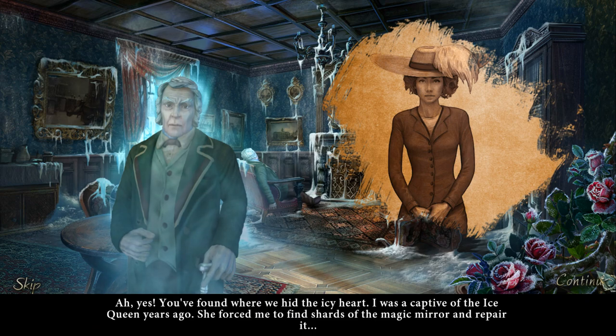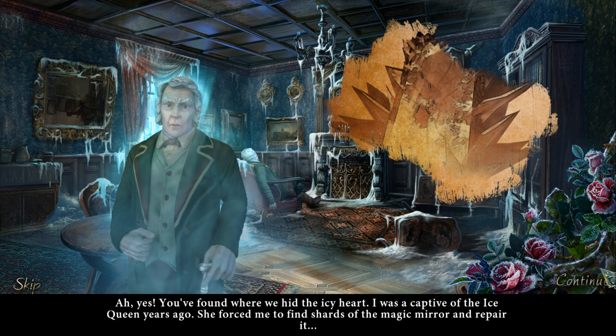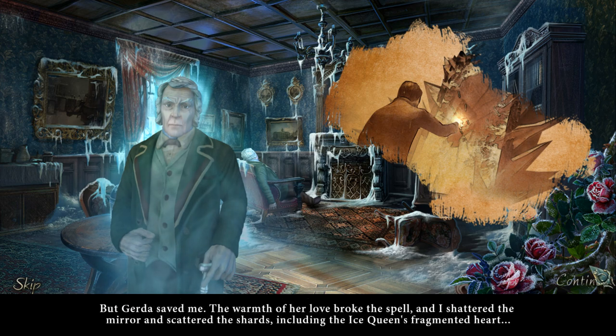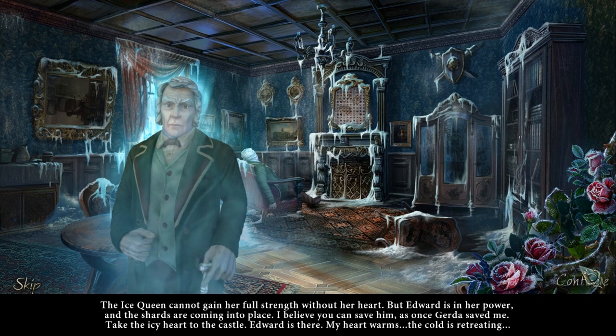You found where we hid the Icy Heart. I was a captive of the Ice Queen years ago. She forced me to find shards of the magic mirror and repair it. That's what she's doing right now with my beloved Edward. But Gerda saved me — the warmth of her love broke the spell — and I shattered the mirror and scattered the shards, including the Ice Queen's fragmented heart. The Ice Queen cannot gain her full strength without her heart. But Edward is in her power and the shards are coming into place. Take the Icy Heart to the castle; Edward is there.